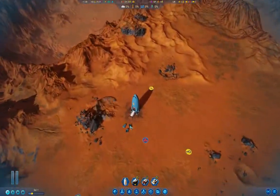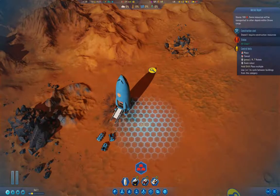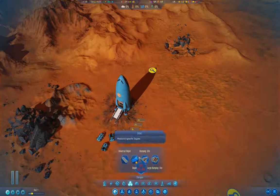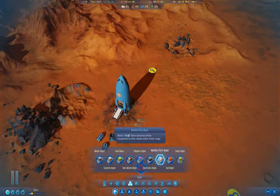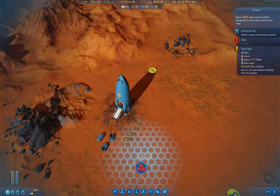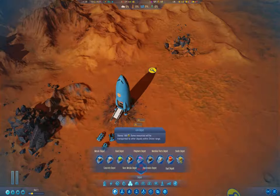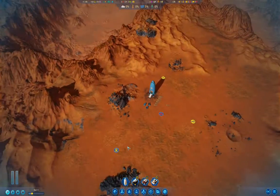I also need to set up some storage depots: we're going to need storage for metals, concrete, polymers, electronics, and machine parts. I'll also put a fuel depot over here so that if we have a fuel explosion it doesn't take out our other resources. We'll ultimately need a rare metals depot over here as well. That gets us a starting point.